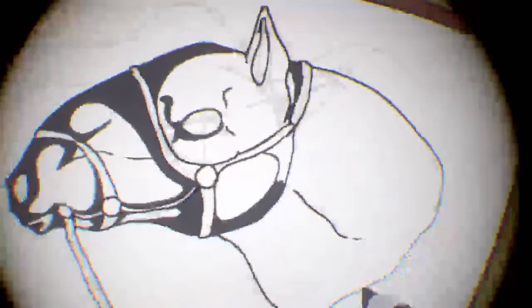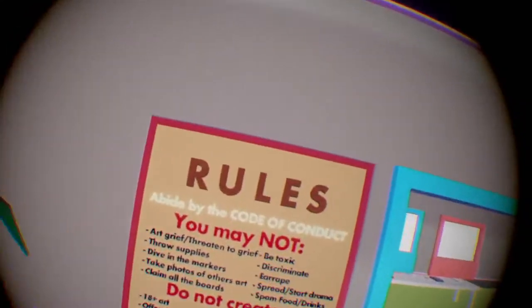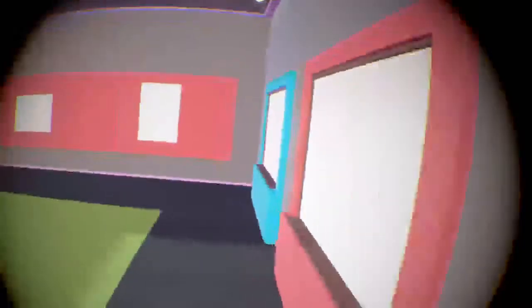Val Art has rules and it would be really nice if everyone abides by them — they're not hard to follow. One of the rules is to not take photos of other people's art; you can, but get permission from the original artist, or just don't do it at all — that's always an option. I've labelled these as art lessons because essentially it is a lesson — it's me going through and teaching anyone who wants to listen how to draw certain things. The more we do it, the more people will get used to the style I'm using.